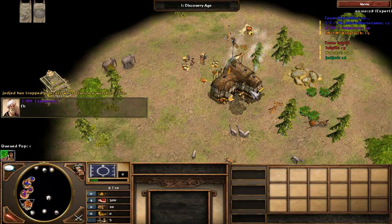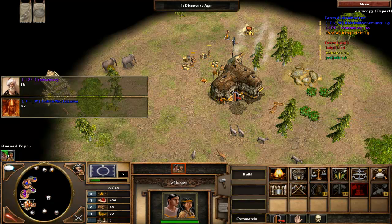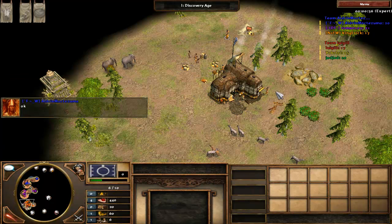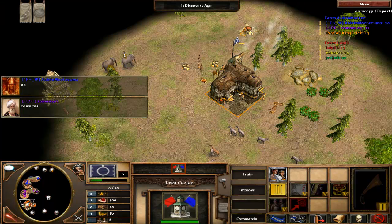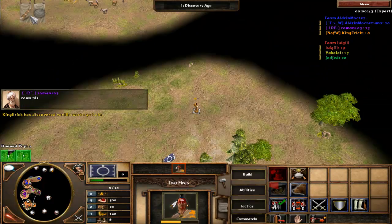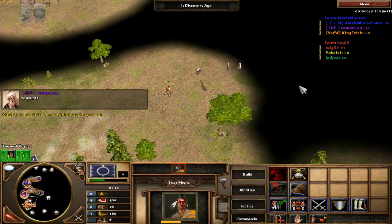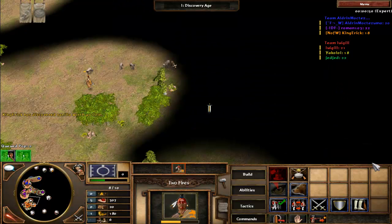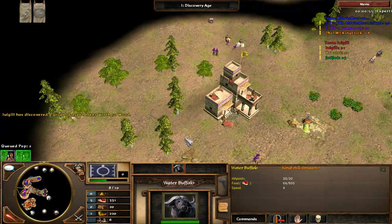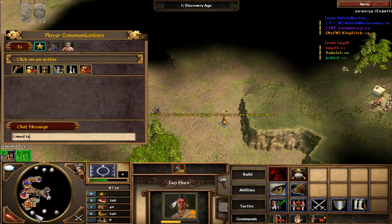I start exploring the map with my travois, though I didn't realize the travois cannot build a war hut. I also should have tamed that treasure guardian at the top of the map — I knew I could do it, I just didn't think to do it in time. So I screwed up there a little bit.